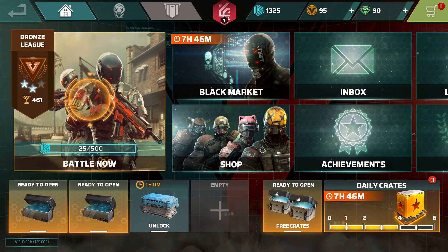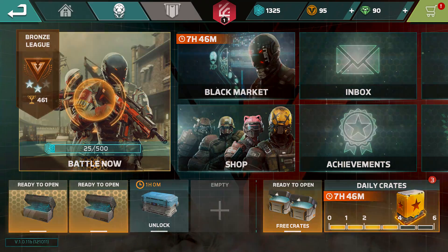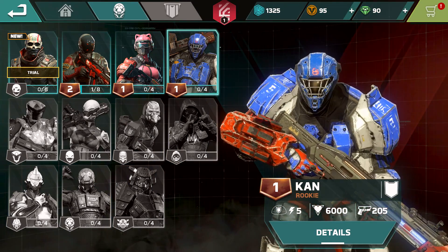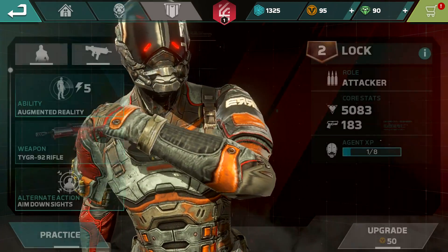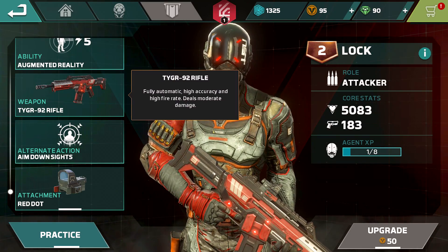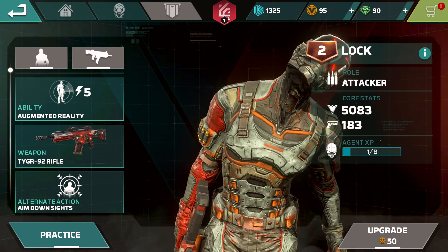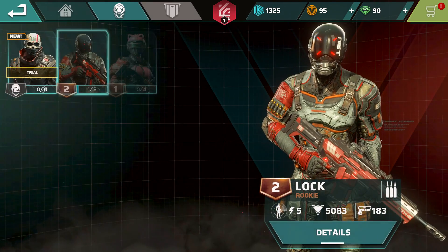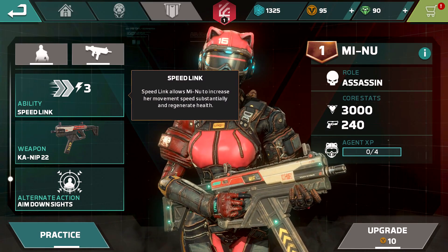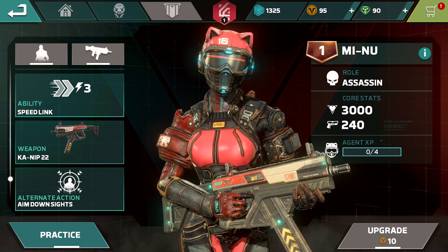Before we get into gameplay, it's worth covering how the game is set up. It's a 4v4 arena style shooter that focuses around agents. You choose three agents when you go into multiplayer and they all have different abilities. Locke has an Augmented Reality ability that highlights enemies within a radius, plus a rifle with a red dot sight. Minu is a female character who can move much faster for a short time to flank enemies. As you play with agents you'll rank them up, changing their core stats, and XP is tracked separately per agent.